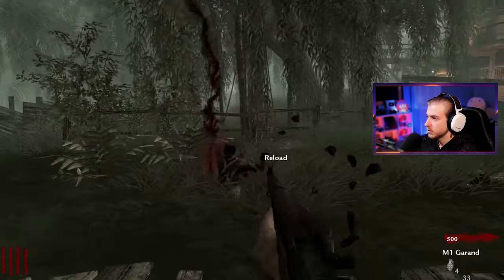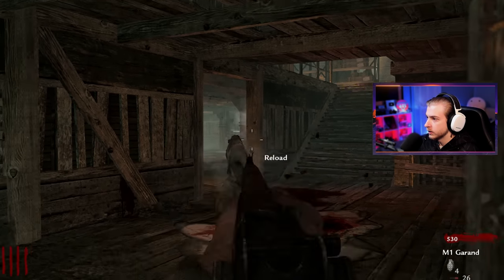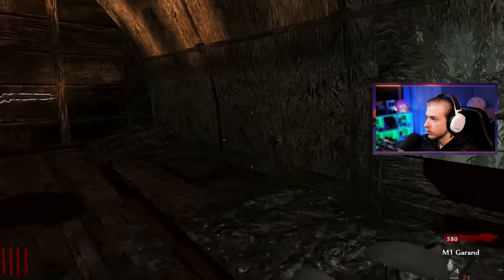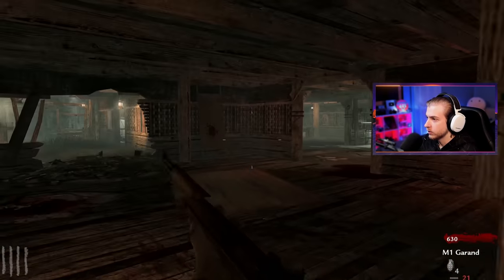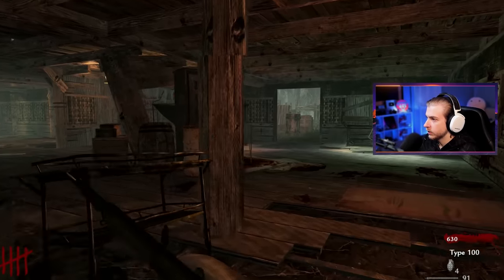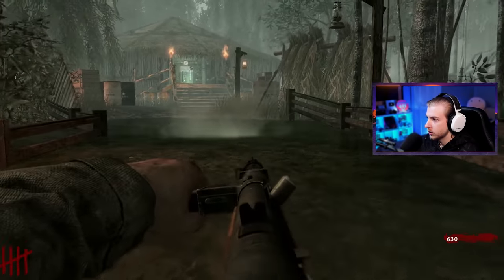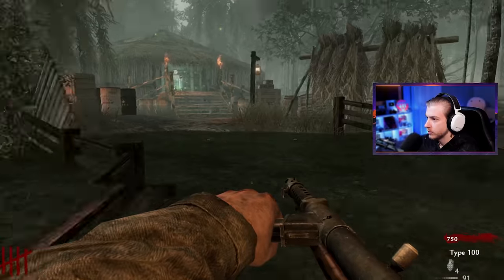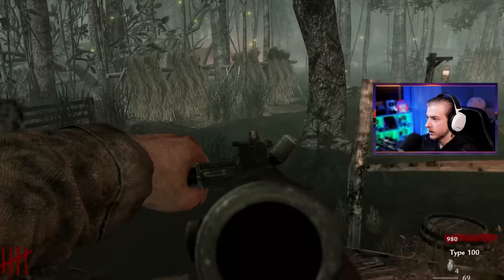Are the zombies slower in the water or are they the same speed? I just have to be smarter about my movement. This guy's running — you don't have a head, lay down. All right, so next is doctor's quarters. Round five — it's still a thousand to open this door, so we got to save up a little bit. I'll try to stay by Speed Cola over here. This area is a little more open, won't get cornered as easy.